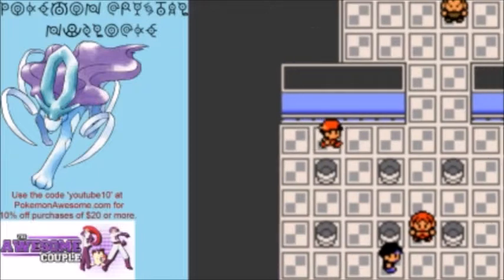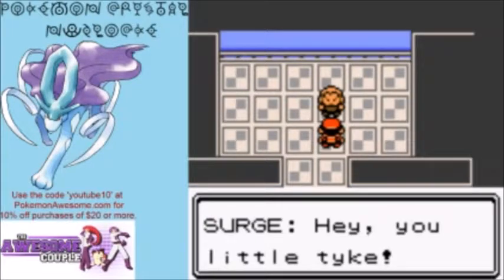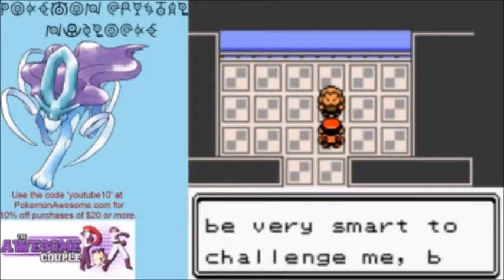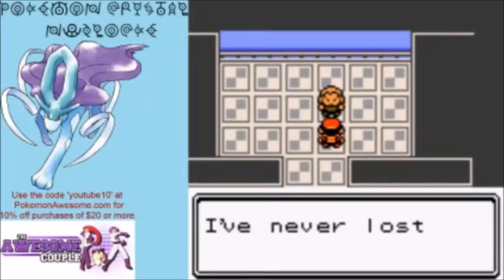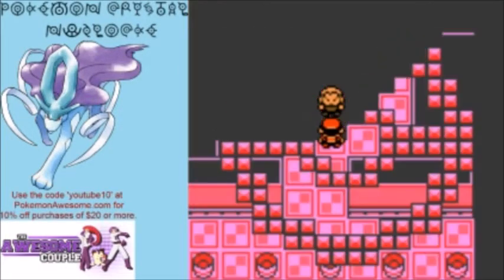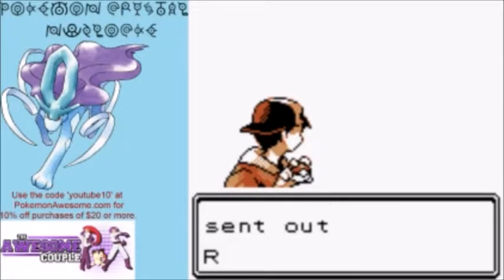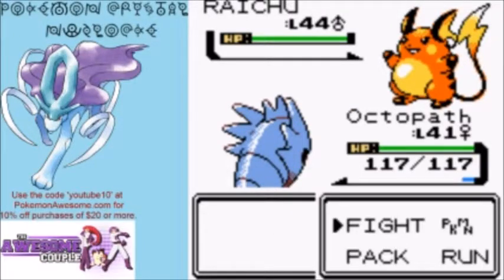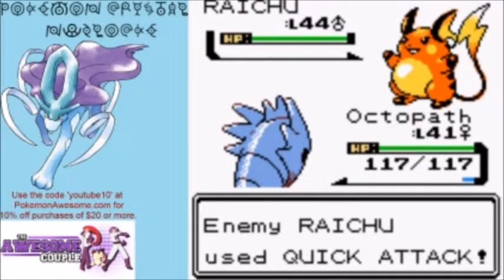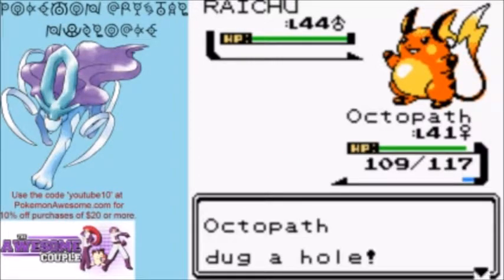Avoiding that last trainer to get straight to Lieutenant Surge. He gives his classic speech: 'When it comes to Electric Pokémon, I'm number one — I've never lost on the battlefield. I'll zap you just like I did my enemies in war!' Our first of the Kanto gym leaders. He sends out a Raichu — with its current moveset, Quick Attack is all it can do against us since it has three Electric attacks: Thunder, Thunderbolt, and Thunder Wave.